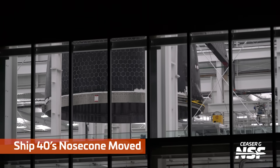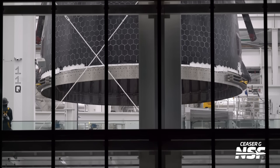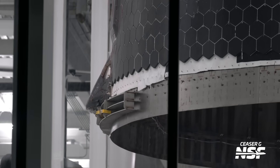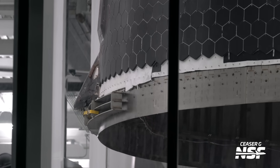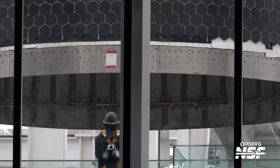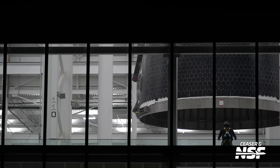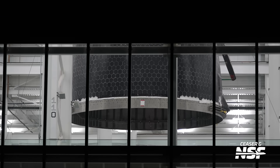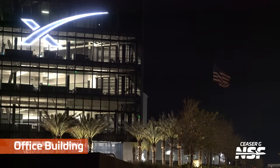Looking over into the Star Factory, we've got Ship 40's nose cone moving along — got that nice little piece of paper label with the red tape. There are some parts that look like they're just there for temporary stiffening; those don't stay for the rest of the life of the ship. Maybe just to hold things in position while moving, or a jig to align something. It's so interesting that they're putting the tiles on the incomplete sections — they're sort of building it in a parallel process.